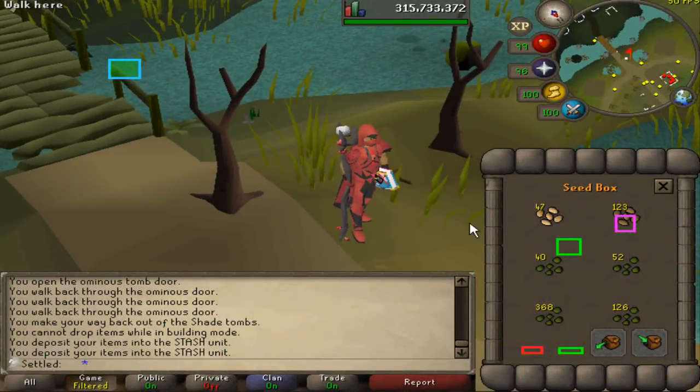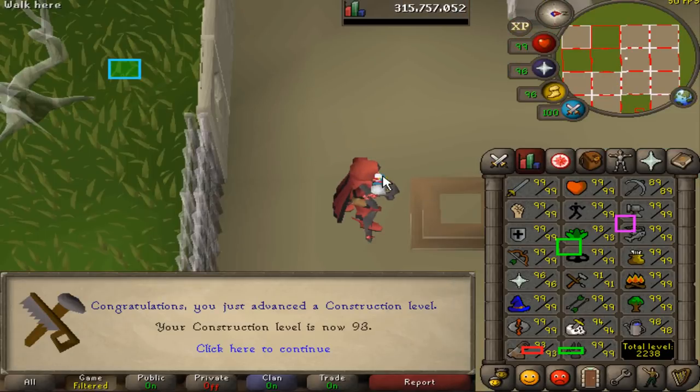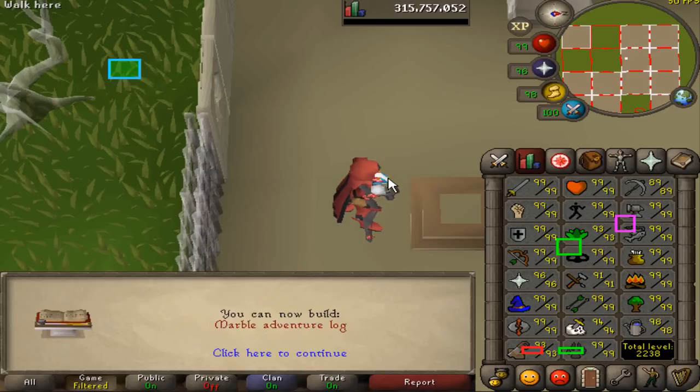The seed box is refueled. We are ready to go all in one go from here on out. There's 93 construction. I was only 20k away from this, to be fair, but it's nice to give me a little bit of motivation — just a quick level as soon as I come back.